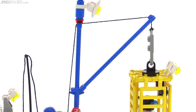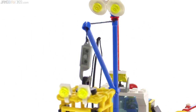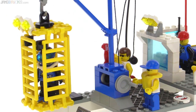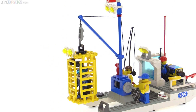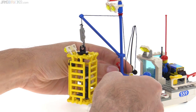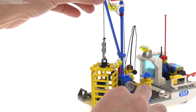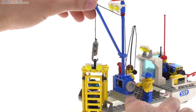The crane setup is pretty straightforward but works really well — it allows you to have a working winch, which forms part of the base. You can move cargo in and out using the boom, bring it up and down, and move it in closer or farther out fairly easily.